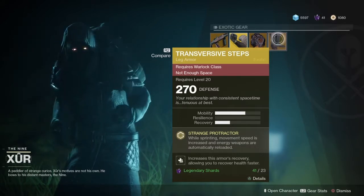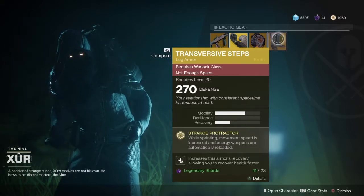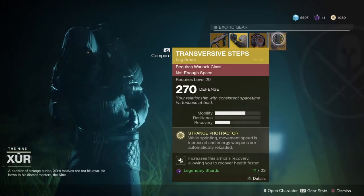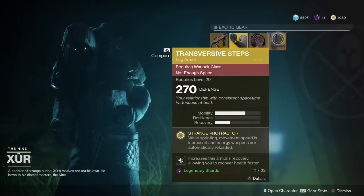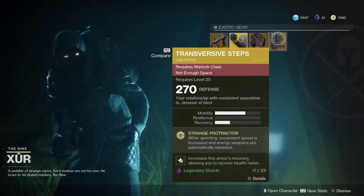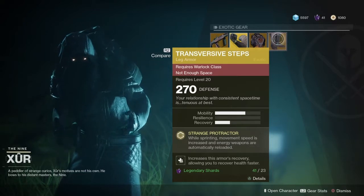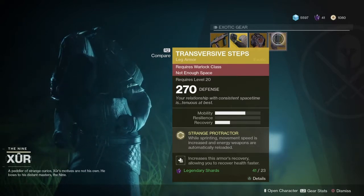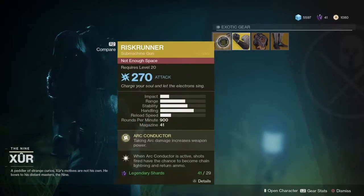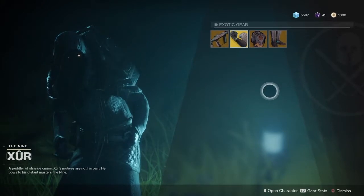It also increases armor recovery allowing you to recover health faster. In Year One you could walk over ammo and it would automatically reload, but that was Year One — this is Year Two. This is Xur's wares for this week, 270 defense. If you got 23 legendary shards, what else are you doing with them besides infusing? Pick this up, it's another exotic, and that's basically Xur's exotics for this week.